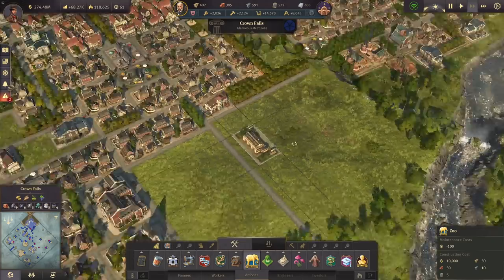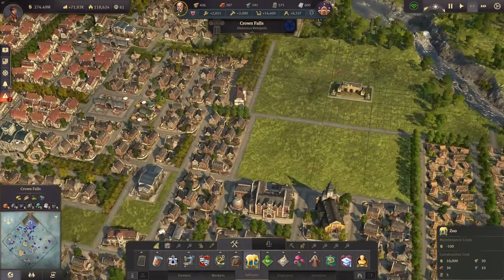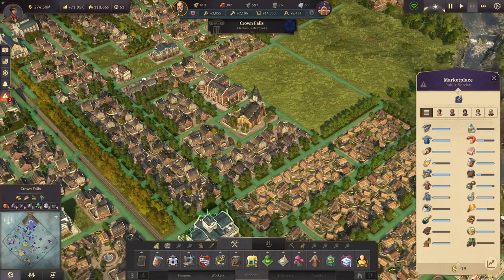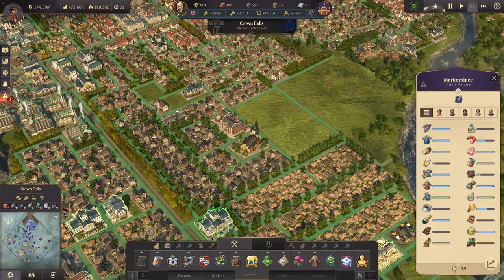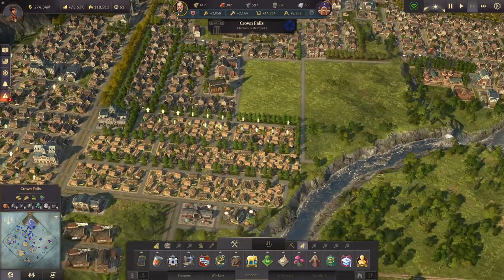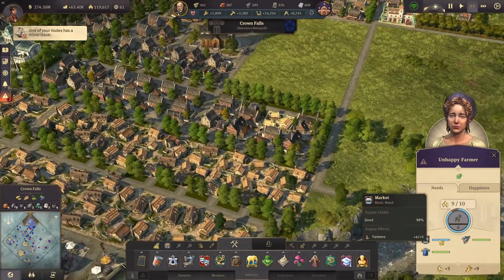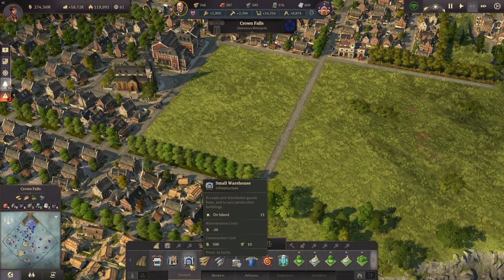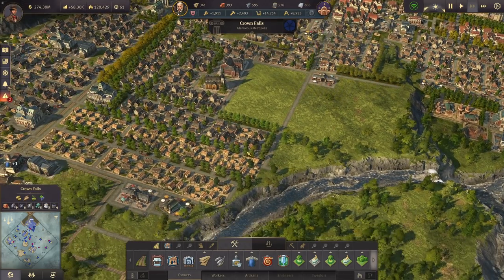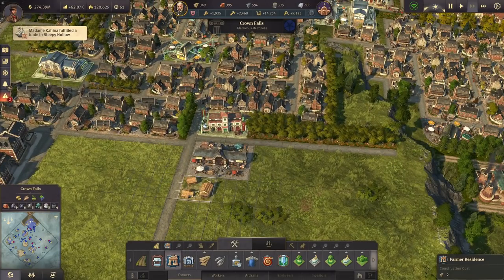Here we have the zoo entrance. That could be quite a big zoo but I don't really want such a large zoo there — so we'll probably have the entrance somewhere here instead. The marketplace is a bit far away, which could be a problem for more houses. Let's upgrade them. One is at 98% — we'll need another marketplace here. That's not such a bad idea because we can get rid of the old one, but right now we need it to upgrade these buildings.